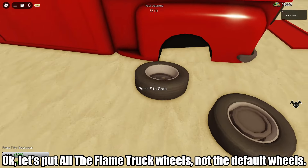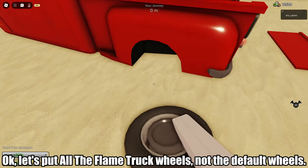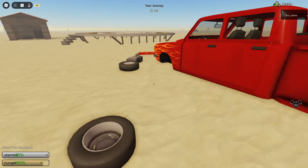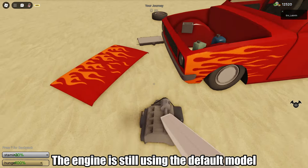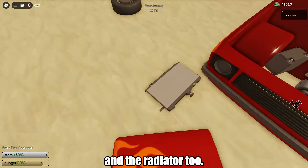Let's put all the flame truck wheels, not the default wheels. The engine is still using the default model, and the radiator too.